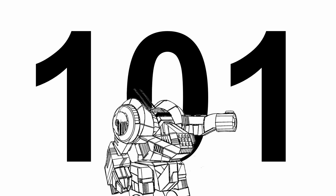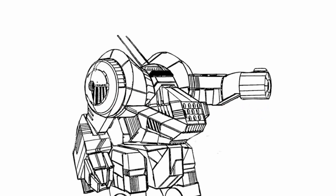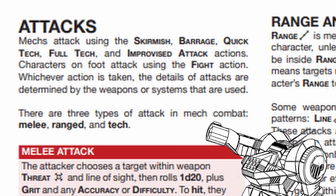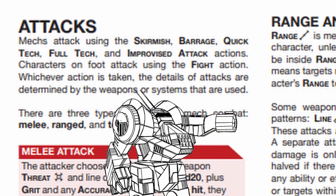Hello viewers and welcome to a new episode of Lancer 101. In today's episode on rules on gaming, we'll be covering attacks. Attacks are basically mechanics where you attack your enemy, dealing damage and other things. To attack, you will need to use actions like skirmish and barrage, which I will explain in detail in a later video.